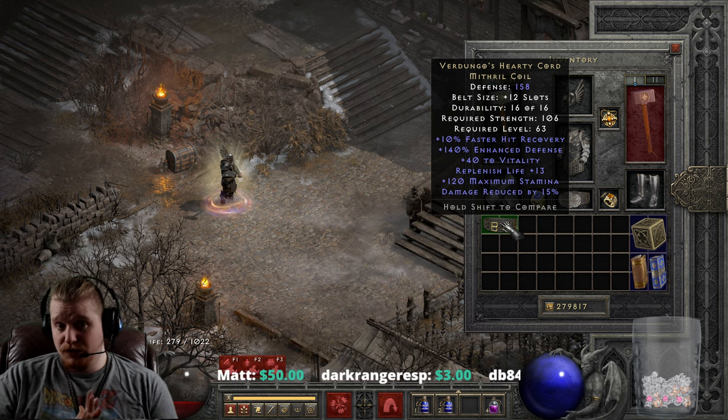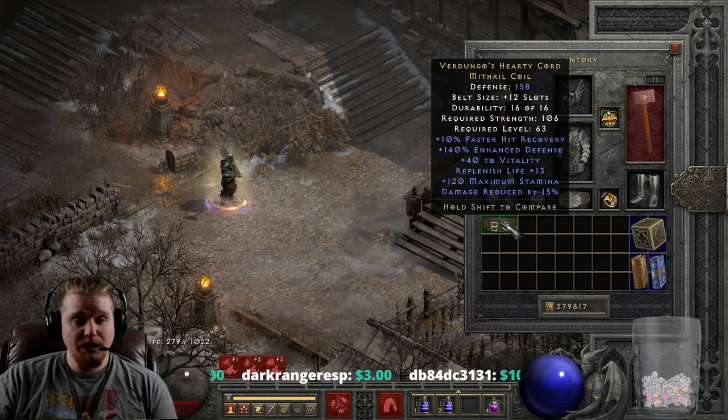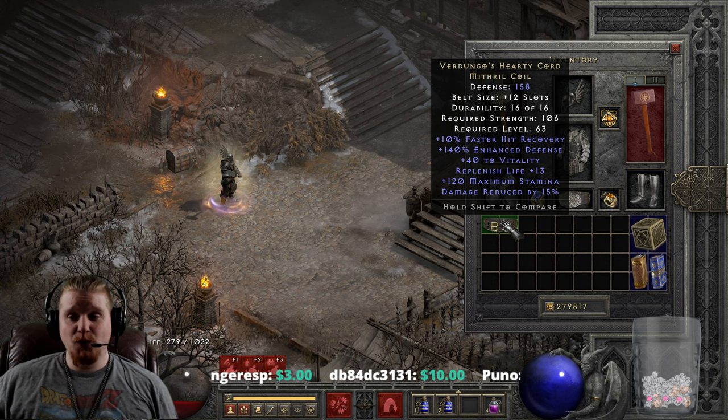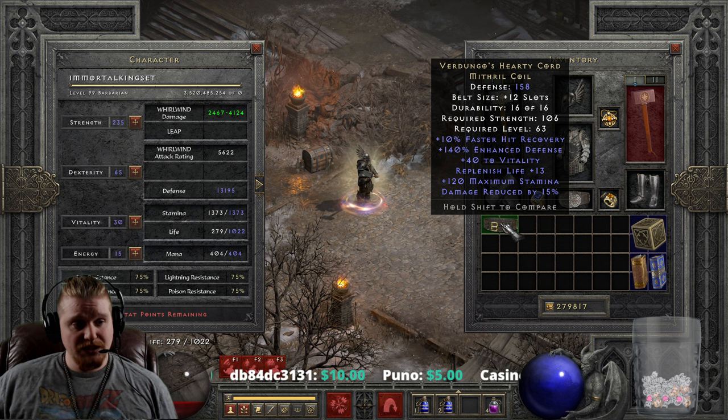We also have 10% faster hit recovery, which is always very nice, though it's not as good as the Blade Buckle — which I just recently did a video on — which gives 30% faster hit recovery. This belt does have other redeeming characteristics. We also have 40 to Vitality, which varies between 30 to 40, so a variance of 10.